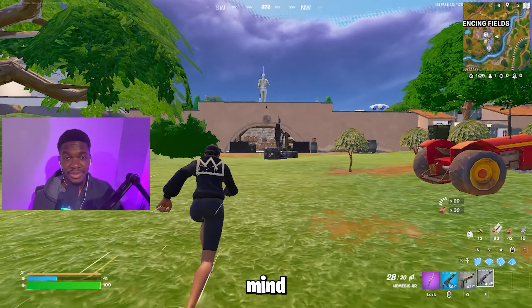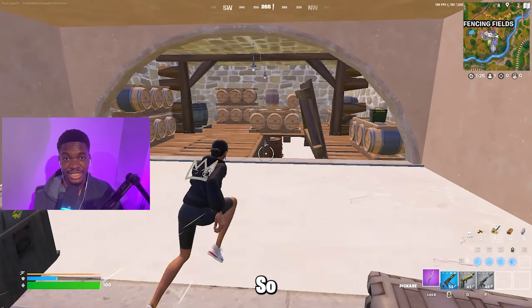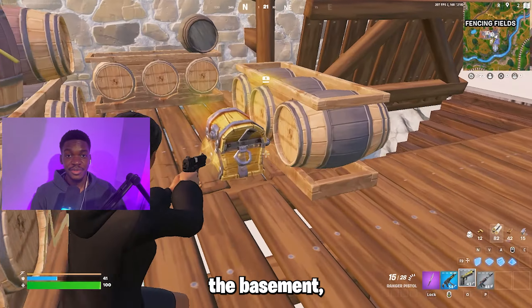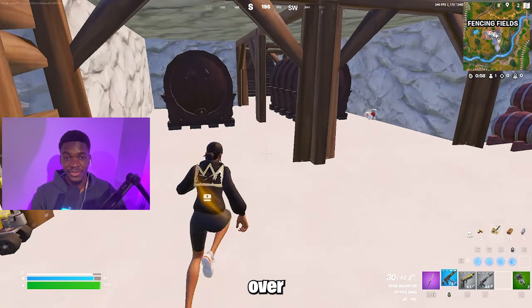After that, head back into the basement, but keep in mind that this drop option is for people who want constant off-spawn action, so be ready for that. When you get to the basement, there are three possible chest spawns — one here, over here, and then over here too.